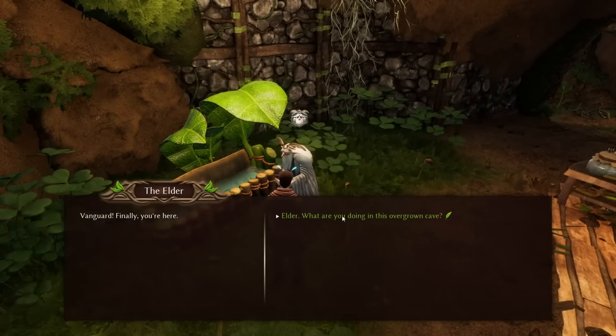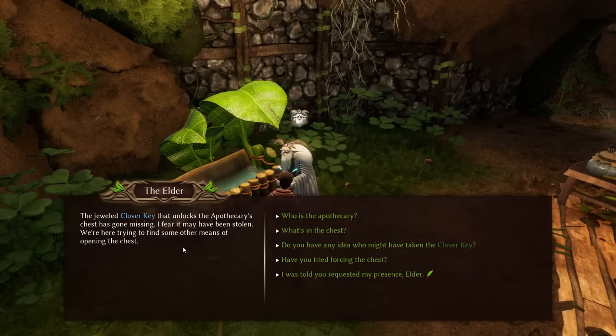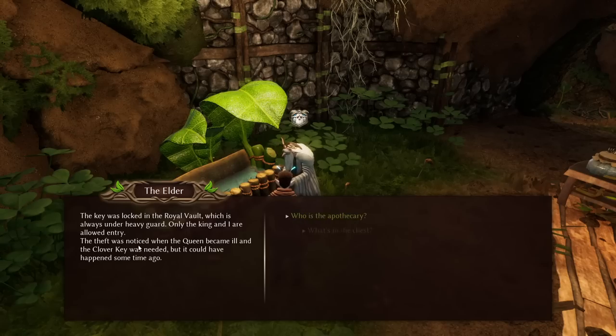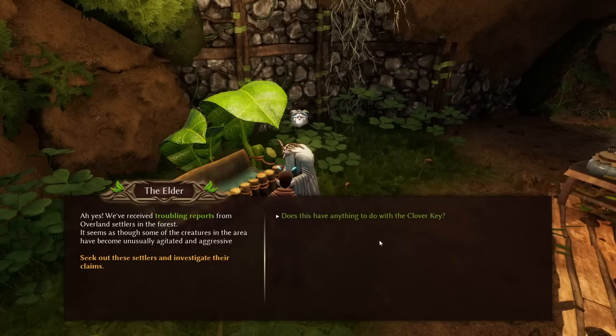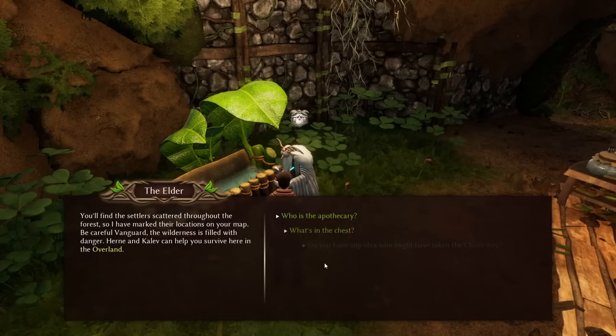Hello, elder! The jewel clover key that unlocks the apothecary's chest has gone missing — he fears it may have been stolen. The key was locked in the royal vault; only the king and elder were allowed access. The theft was noticed only after the queen became ill. There's a quest marker indicating a side quest: creatures in the area have become unusually agitated and aggressive. He asks us to do this side quest and then we can continue.